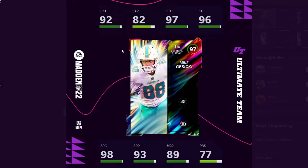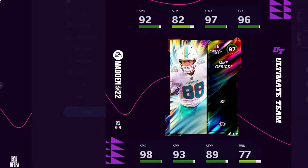So for the other LTD, it is Mike Gusecki for the Miami Dolphins — 93 speed, 98 catching. He does get 99 spec catch, which I think makes him the first 99 spec catch in Madden 22. Mike Gusecki is like 6'1", 6'2", so not a bad size — a very solid tight end for a Dolphins-themed team.